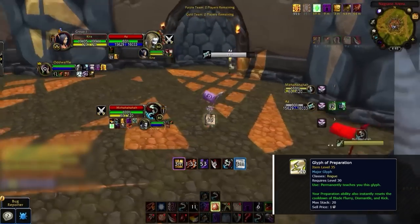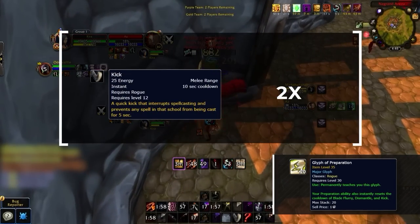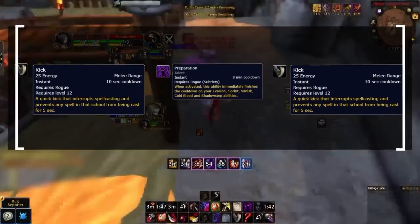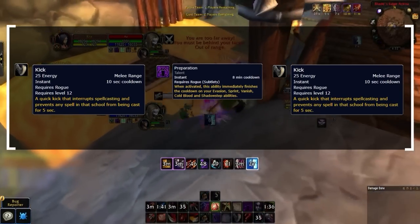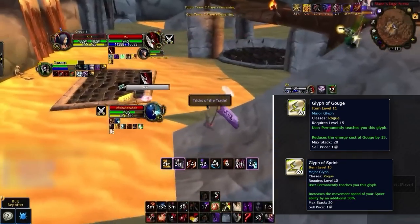Glyph of Preparation is amazing in season 5 due to how bursty it is. Having two interrupts and two Dismantles allows you to reduce your opponent's damage and continue pressure. Being able to Kick, Prep, Kick is insane for killing healers during your setups, since healers in Wrath rely more on hard casting, making interrupts much more valuable.